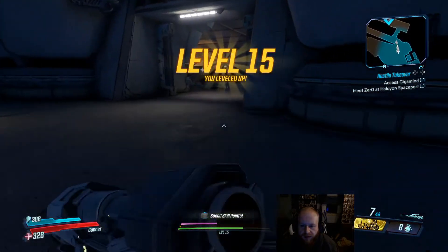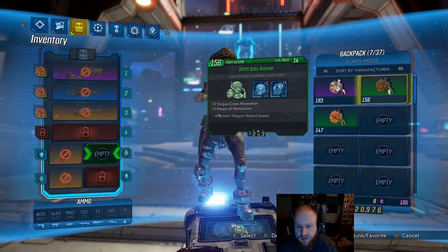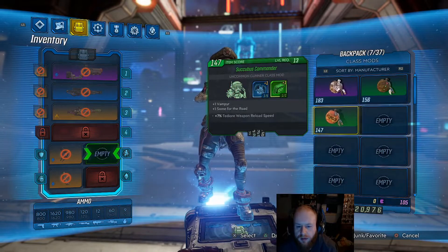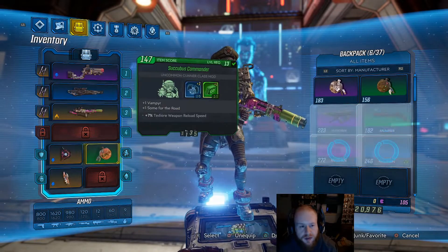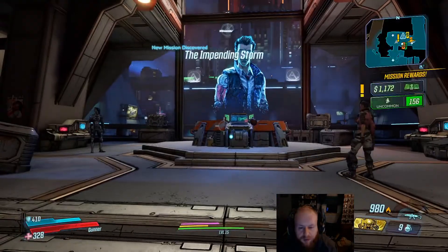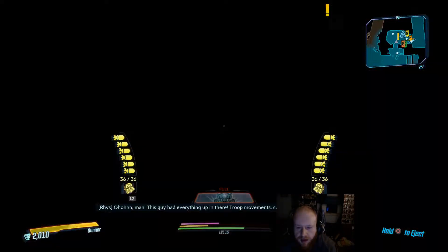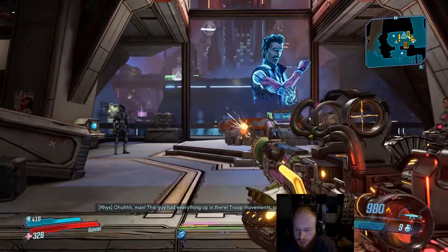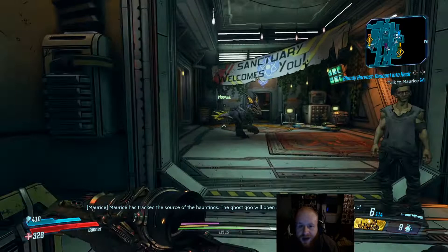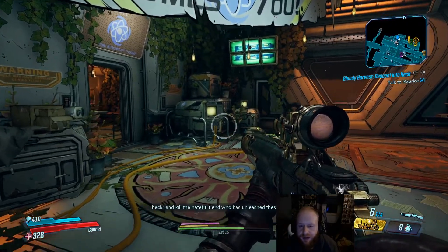Level up! Alright, now we can equip class mods. We're going to throw on the Succubus Commander because it's going to give us a point in Vampire and a point in Some for the Road, so once we hop into Iron Bear and come back out, you can see we have infinite ammo. We're going to hop into Heck - probably get dominated - but we're going to attempt it, just see how this goes.